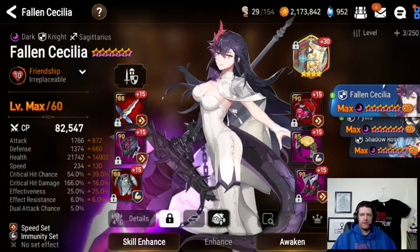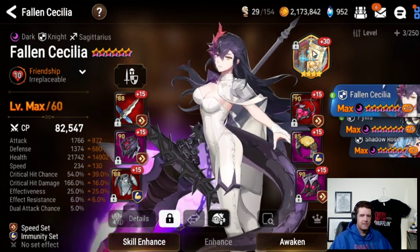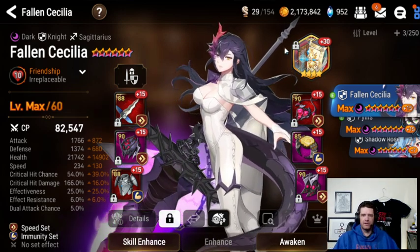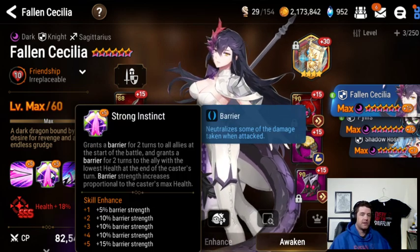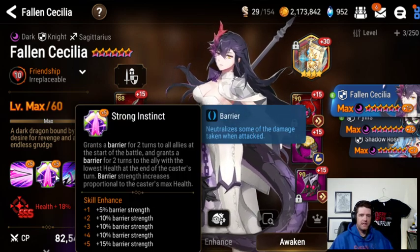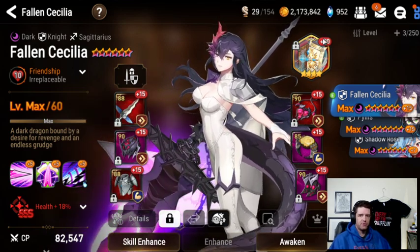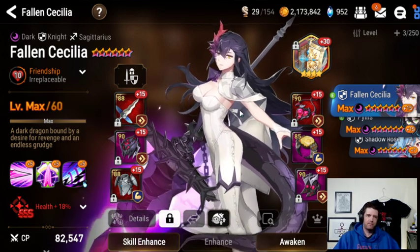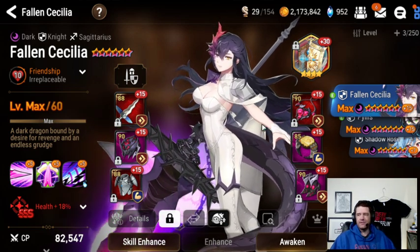The only other option that would be even decent on her is really just Elbrus. But realistically she's a meat shield — you're bringing her in for her passive which provides barriers based on her HP. You want her to be really tanky, providing big barriers and reducing as much incoming damage as possible. Hence, either Aureus or Adamant — I really think those are the only options for her.